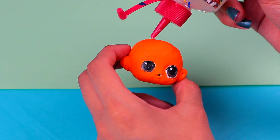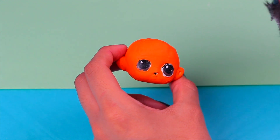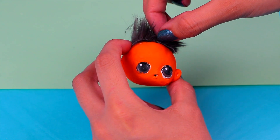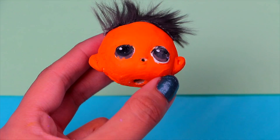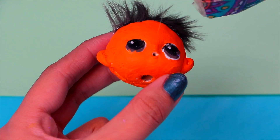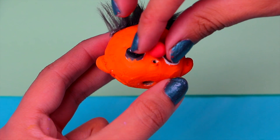Once it dries, attach the hair. Just so you know guys, Ernie and Bert were the first Muppets to appear in the Sesame Street pilot episodes — they've been together ever since, since the very beginning. How cute! Ernie's got a round red nose, so we'll attach it. Ernie's fond of bubble baths with his rubber ducky — do you like to do that too? Tell me in the comments!